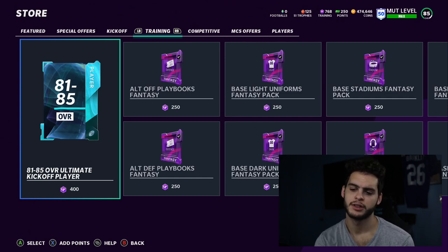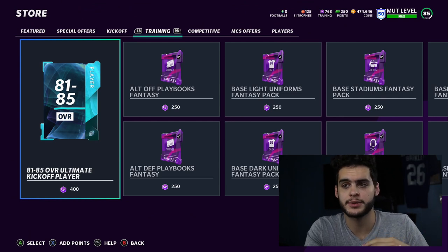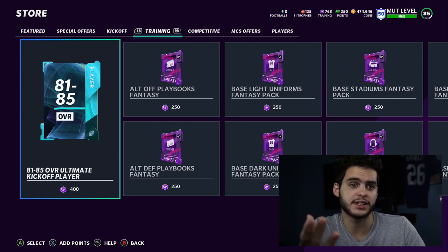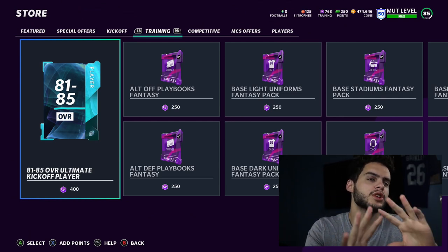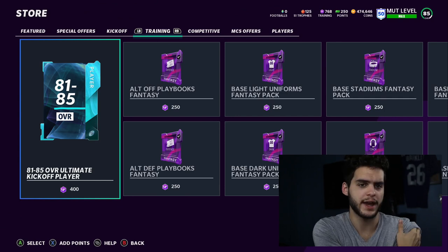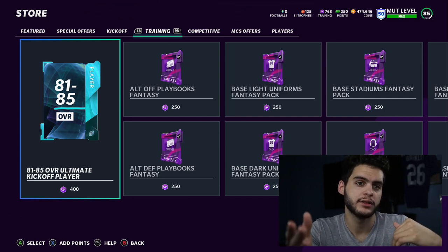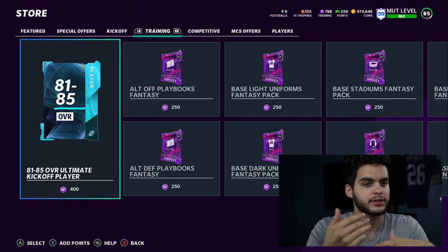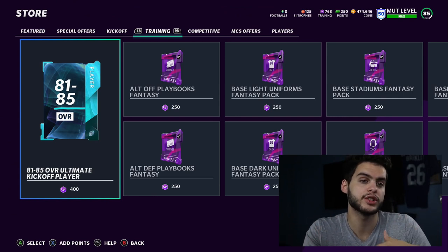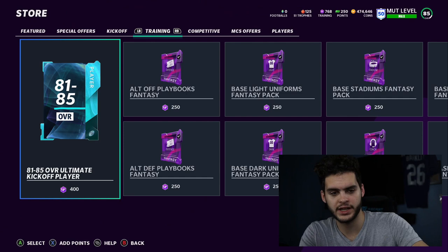Going into the Team of the Year promo, you can quick sell your player and use the remaining training to buy a randomized Team of the Year option — a 95 to 97 — and then buy more as needed. For example, if a set costs 26,000 training and your player only gives you 18,000, you buy the remaining 8,000 training with coins. You might spend 100k coins, but then you can make back 300k, so you net 200k. You can also use the legend method — trading players over and doing those sets — there are so many ways to use them.